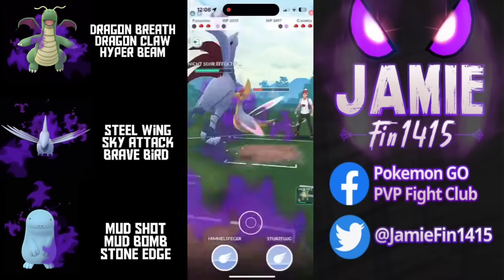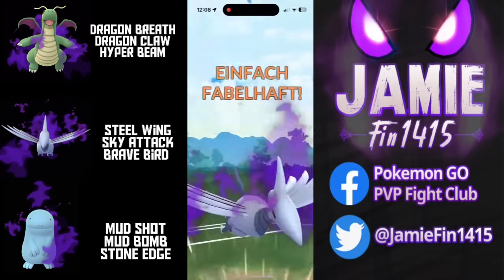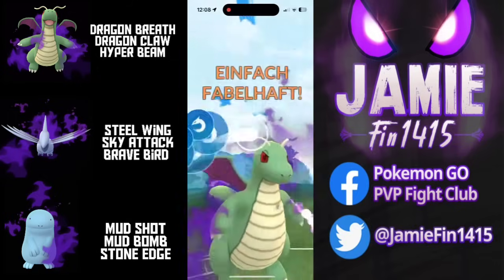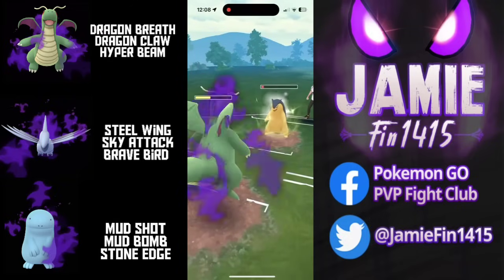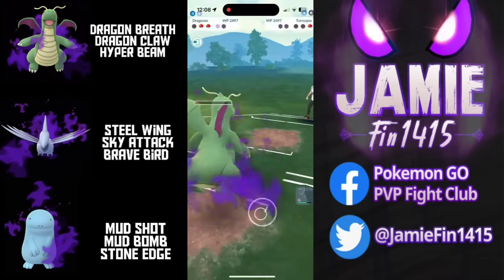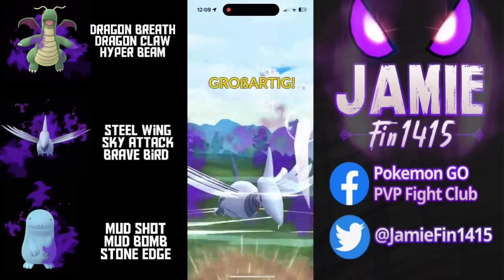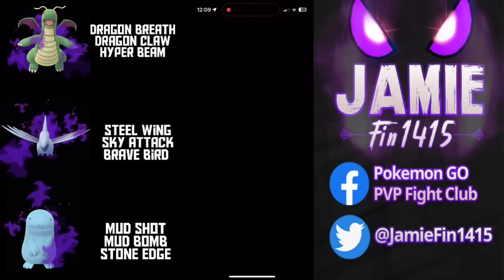Mudboys are pretty dreadful into Cresselia but Skarmory completely walls it — unless they're running Aurora Beam, which I doubt as Aurora Beam is one of the worst moves in the game. Turbo anticipating Typhlosion re-entering the battlefield pivoted out into Dragonite. However the opponent temporarily sent out Greninja before re-switching into Typhlosion. They burn the final Protect Shield and that is very much going to seal their fate. Greninja is very much a glass cannon and now has no Protect Shield. We're running that Hail Mary Brave Bird — high Greninja — and we're off to a 1-0 start. GGs and thanks for playing.